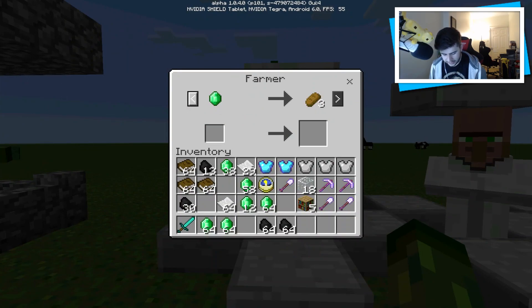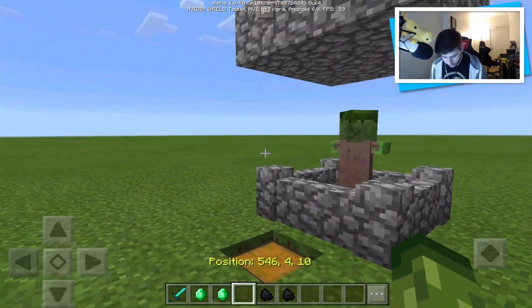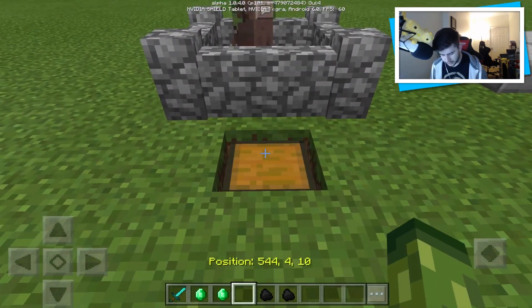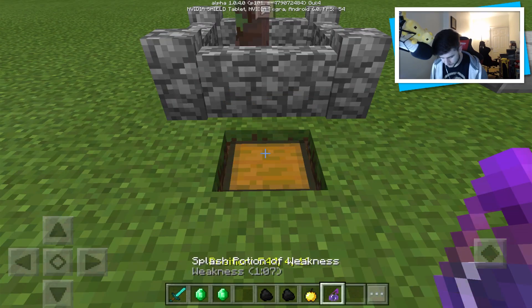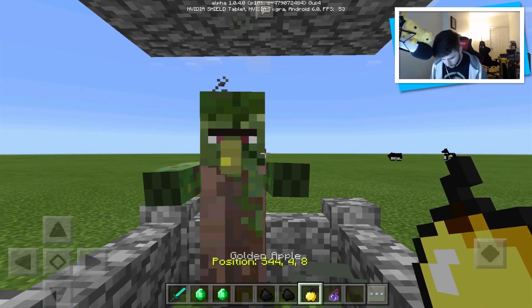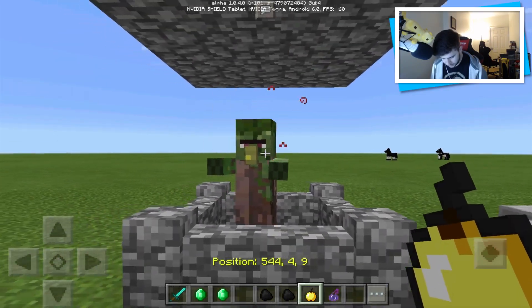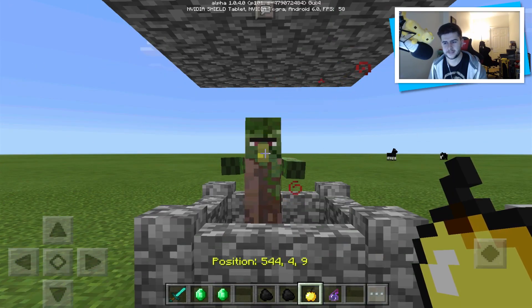This one is a farmer. These are mainly used for breeding, but they basically offer wheat and potatoes — if you give them those, you're going to get emeralds. And I've saved the best for last. You should know how to cure zombie villagers: you need a potion of weakness, you throw it at them, and then you give them a golden apple. What this is going to do is heal him. I'm going to fast forward this and we'll see what we get.